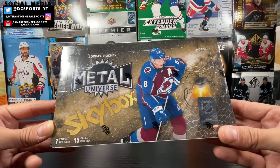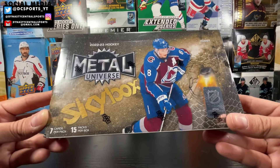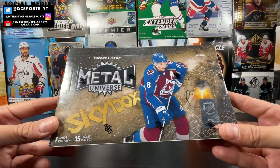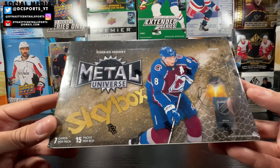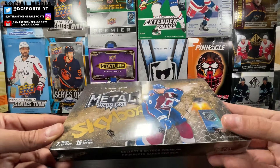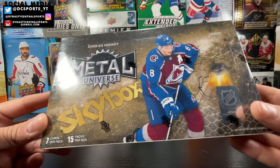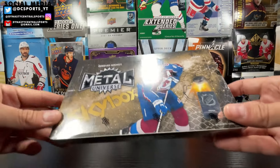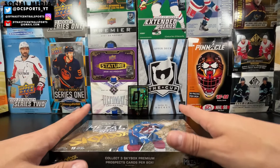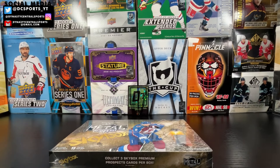Probably the worst insert in my opinion that Upper Deck has created in a long time — the Aspects. But there's still possibility for Jambalayas, Precious Metal Gems, gold one-of-ones, green out of tens, and the 2015 Metal Universe Marvel PMGs. A lot of cool stuff still in here, and a pretty solid price from Sports Source 2, so thank you to my buddies there.